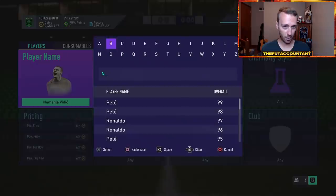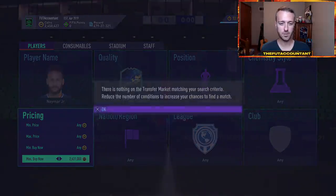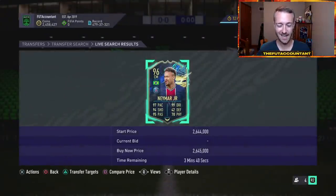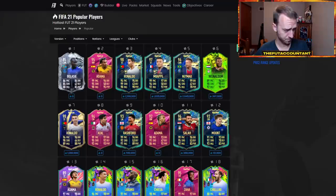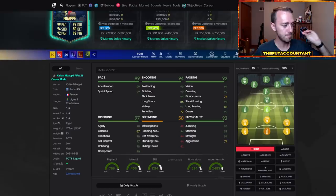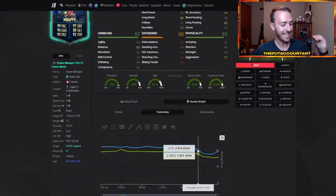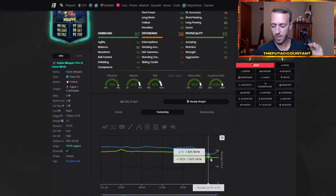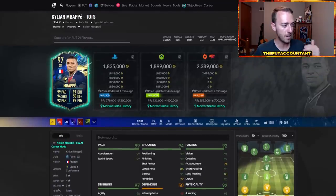Take a look at this Neymar Team of the Season item who was 3.2 million coins yesterday before that loading screen dropped. Right now he is down in the 2.65 million range — a huge drop off in price on this Neymar, on the Mbappe, and on the Ronaldo specifically, but on a lot of other TOTS cards as well. Because again, the main point about seeing those cards on the loading screen makes us think that Team of the Seasons are going to be the ones re-released today.